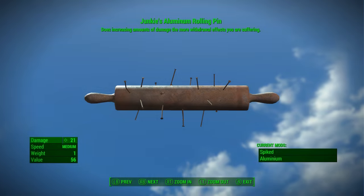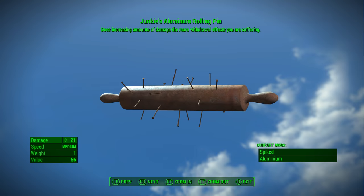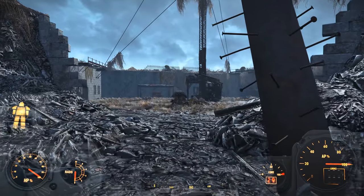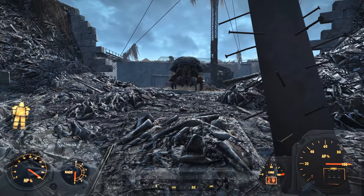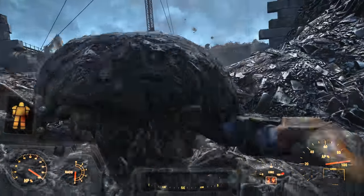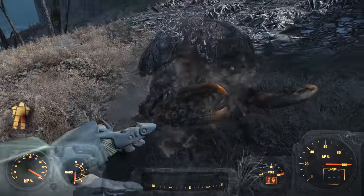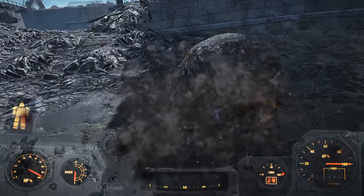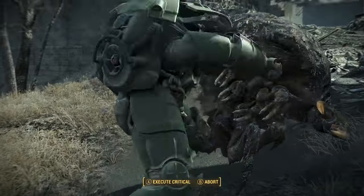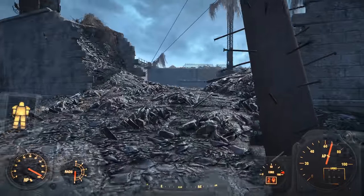Number 7: the Junkie's Rolling Pin. As you might expect, legendary rolling pins are pretty awful, and like walking canes, are pretty groan-worthy when you come across them. While a rolling pin with a legendary effect could be sold for decent profit, the actual weapon itself would be terrible. The Junkie's effect combined with the rolling pin is something that would be pretty awful. While it's true that you would be getting a 165% damage increase per swing provided you had 11 addictions, I think the overall debuffs you would experience would be too much and wouldn't be worth it.